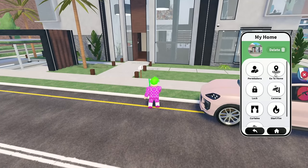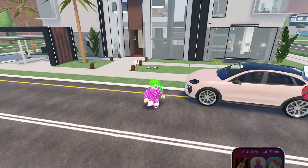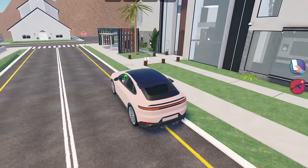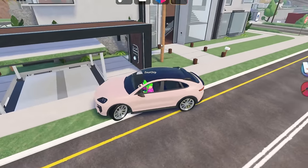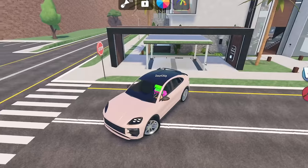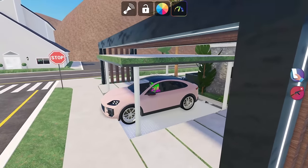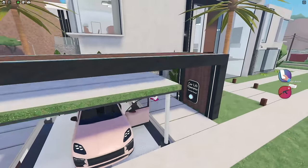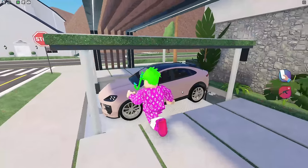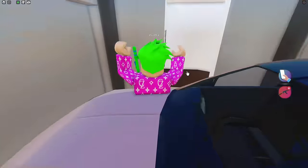Here we got a lot of different settings. We got permissions, go to home, lock, camera, curtain, start fire, and temperature. I kind of need to test out the garage as well. Let's pull up with our car towards the garage. Is this kind of like an inside garage? I think it actually might be. Will this car fit though? I'm going to test it out. There we go — we just parked on this garage thing. Let's go ahead and click on the car lift. It's working — let's join the car. It's actually lifting the car inside of the house.